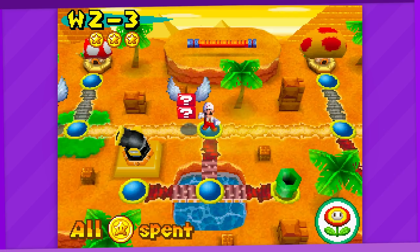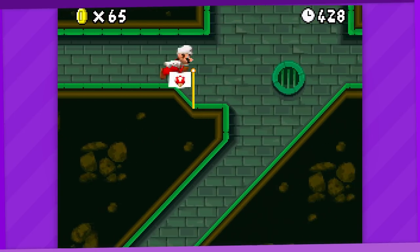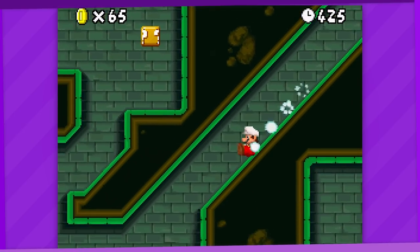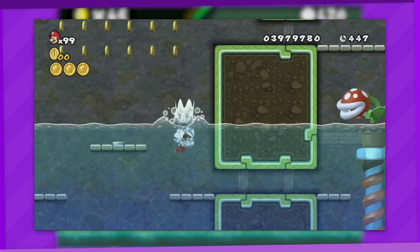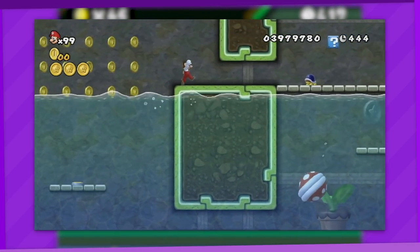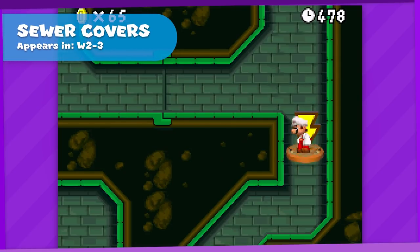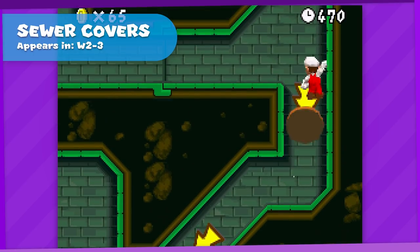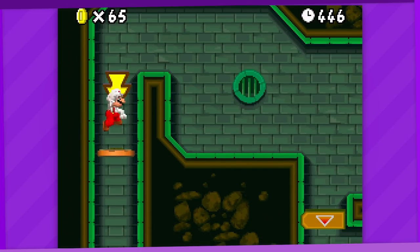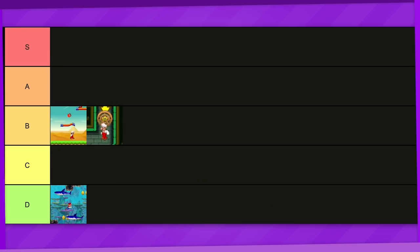Moving on to 2-3, which is probably one of the more memorable levels as it's the only level in the game to use a sewer theme. However, this sewer theme would be eventually reused in 6-3 of New Super Mario Bros. Wii, so for our purposes it just barely misses the criteria to be a unique level gimmick. Though these sewer covers, on the other hand, are never used again anywhere else. They're an interesting take on the semi-solid platform allowing you to pass through them both ways and they also make that very satisfying sound effect. A solid B tier.